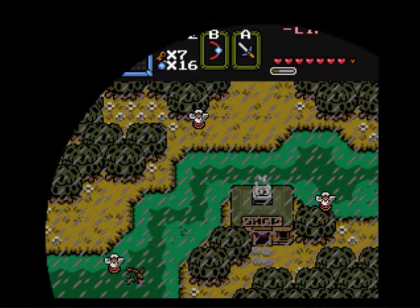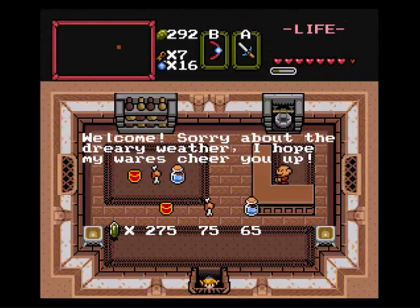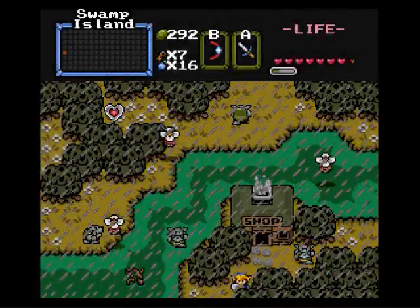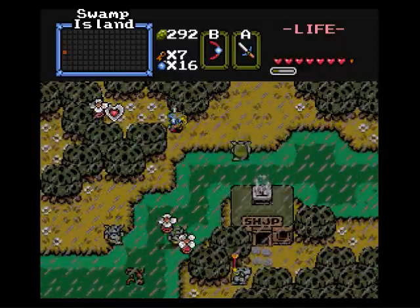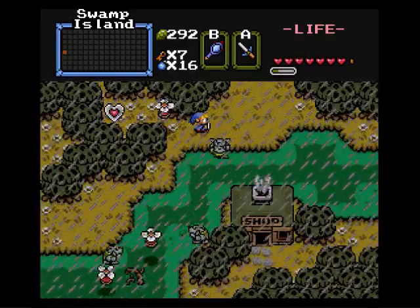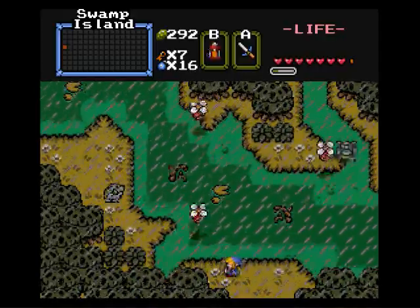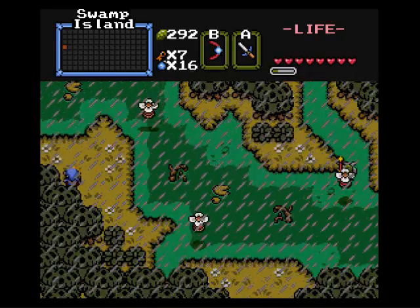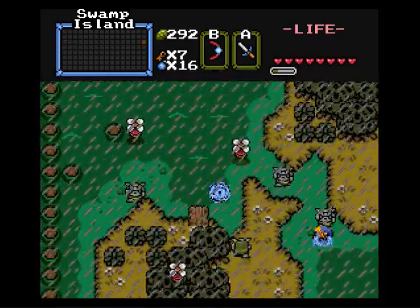Let's traverse these annoying swampy areas. Oh hey, there's a shop here — what's in here? Holy shit! That's too expensive. Ooh, there's a piece of heart I can reach though. Or could I? That's probably Power Bracelet, which is level 3. Which I don't have yet. I need to do level 3 soon. That's my next level to do anyways. My first goal is to find more magic though, because I do not have much magic right now.